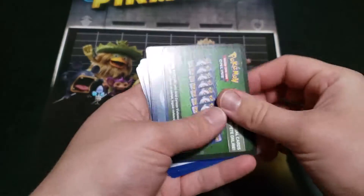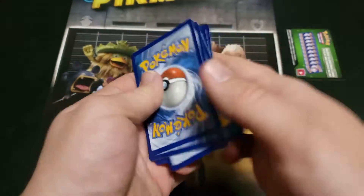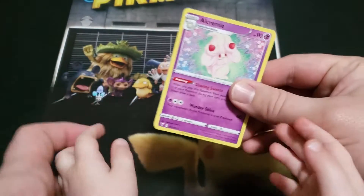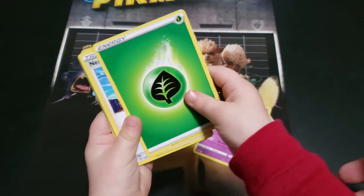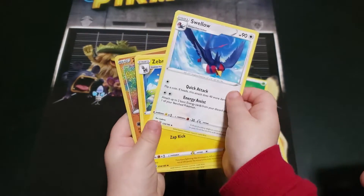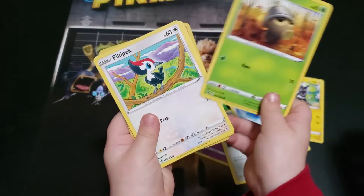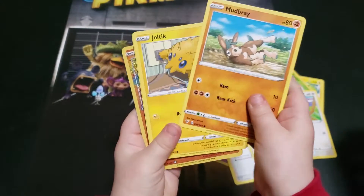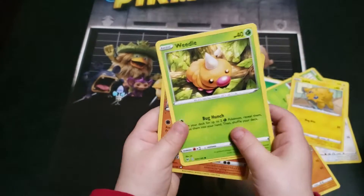Got a green pack. Let's see what we got. We got Alcremie, Leaf Energy, Nessa, Swellow, Zepstrika, Seedot, Pick-a-peck, Mudbray, a Horsey, Joltick, and Weedle.